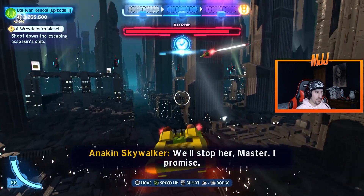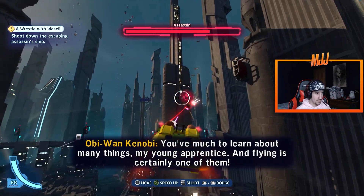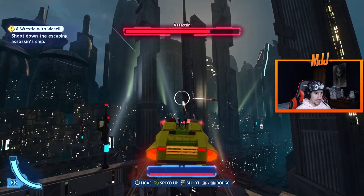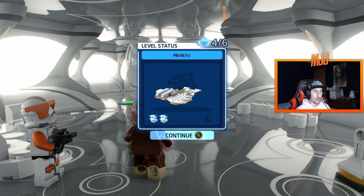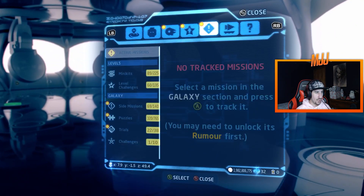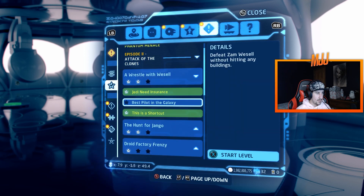Alright, I produced 70,000 damage. Now I gotta find these mini kits. All those other mini kits are over there. So the challenge is: defeat Zam without hitting any buildings. The rest of the mini kits were in that other section, so it's best for me to get her to low health first, get those, and then go for the mini kits.